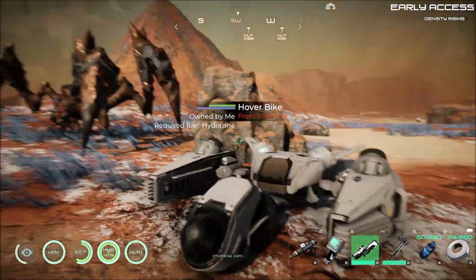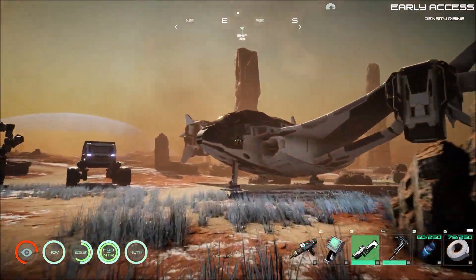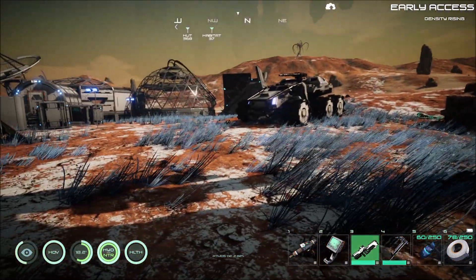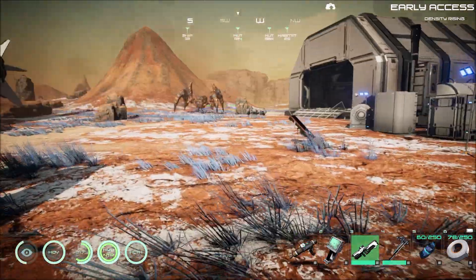We've got our hover bike, the mecha crab, spaceship, rover, the mech, and the GAV, also known as the buggy.